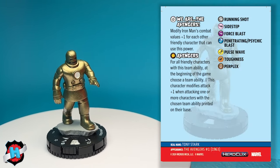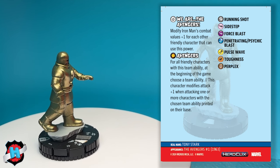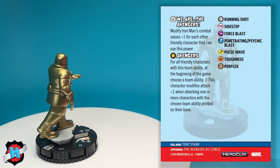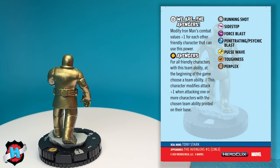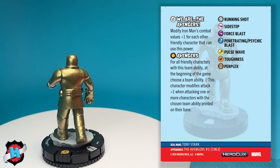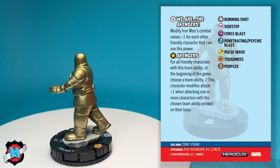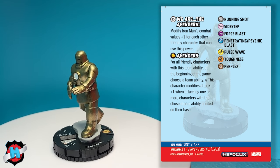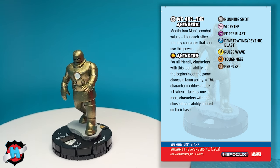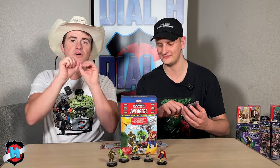On his last four clicks, he has a damage power: We Are The Avengers. Modify Iron Man's combat values plus one for each other friendly character that can use this power. So they're all on low dial, all next to each other — they can be plus three combat values. The entire card, all of the text, is in the same font as the Avengers box, even the team ability. The colors are so good — the reds and the blues just pop so much. Even the points area has that little burst with 75 and 50. It's really nice that they're all going to be the same points.